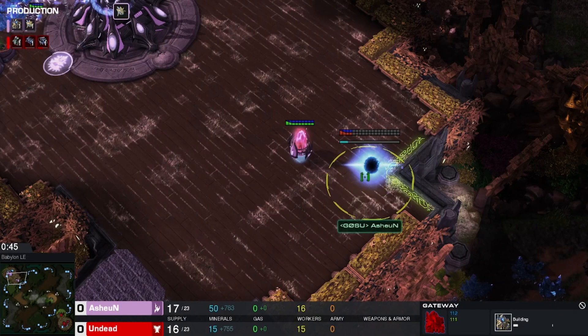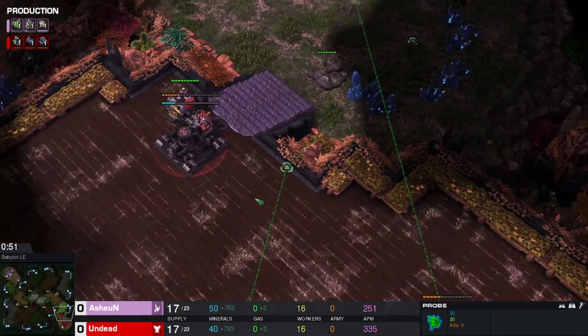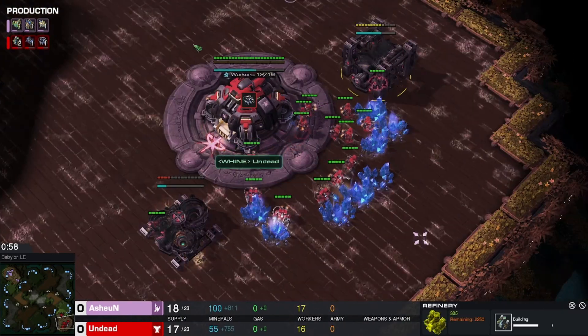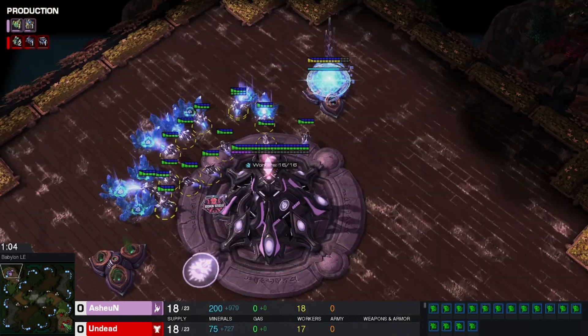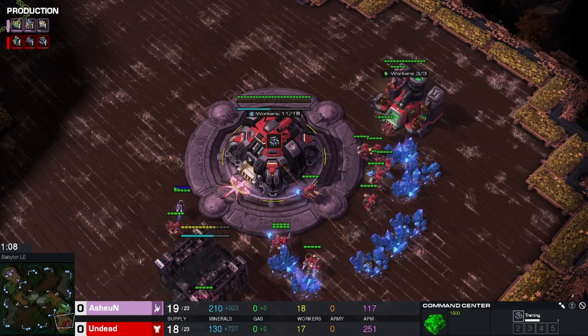So far we have what looks to be a Reaper wall. Pylon, Gate, scout coming in. Looks pretty standard so far. Barracks, Depot. Oh, never mind — two gas opening. Let's see what Undead is planning to do with all this extra gas.